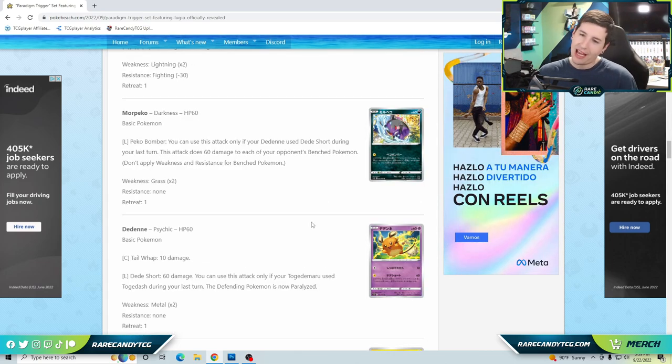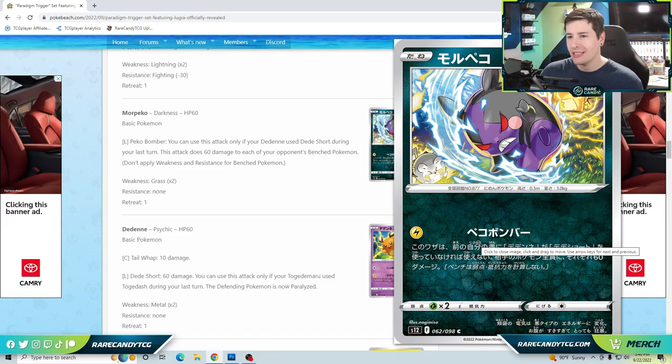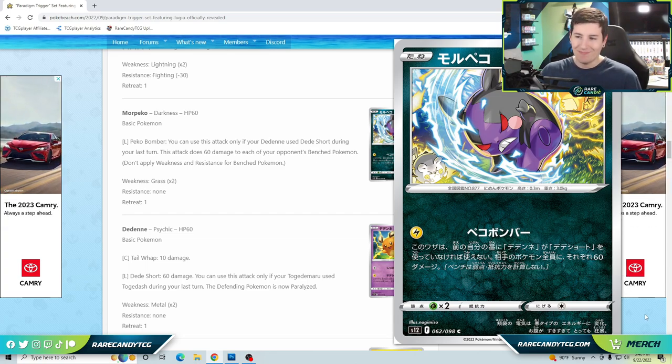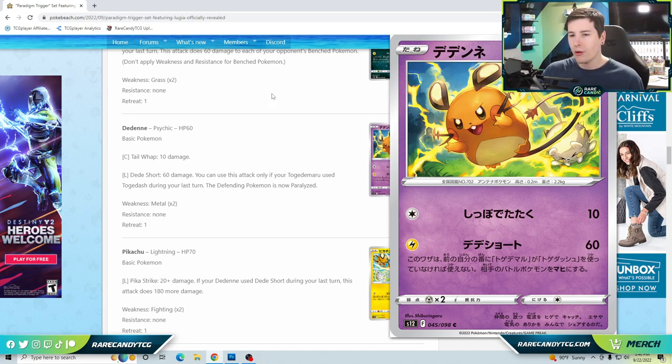Next is a batch of cards that will probably be no more than a fun ladder deck on PTCGO. We have Morpeko — great art — and for a lightning energy you can use its attack only if Dedenne used Dedenne-Short during your last turn, dealing 60 to each of your opponent's benched Pokémon. Manaphy is popular right now so that spread might not land often. Dedenne's Dedenne-Short does 60 damage and paralyzes the defending Pokémon, but only if Togedemaru used Toge-Dash the turn before.